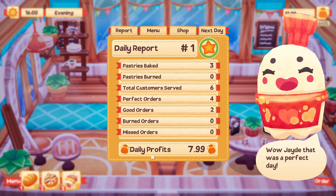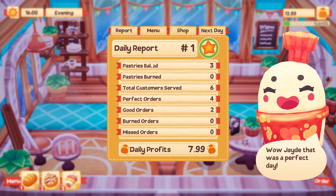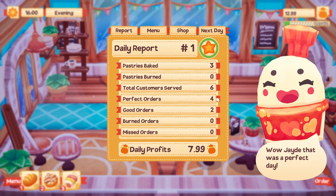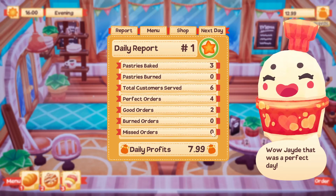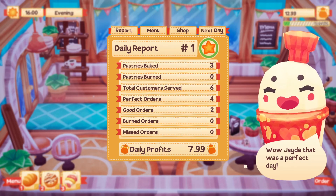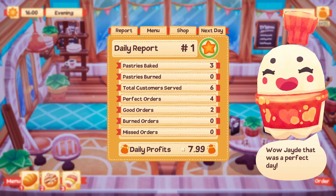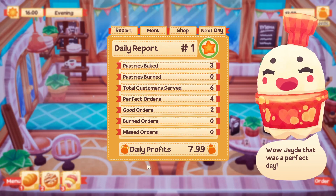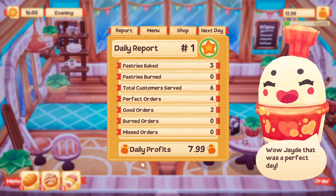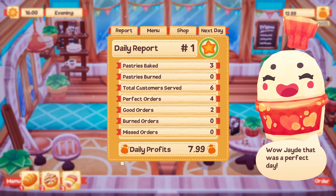Oh my gosh, how cute - a daily report! We made almost eight bucks. We sold three pastries, we didn't burn anything. We served six customers. Perfect orders: four. Good orders: two. We didn't miss any. Wow Jade, that was a perfect day! Hi Ember - my little puppy's saying hi to me right now. This is such a fun game, I can tell already. I haven't even played for very long and I'm loving it - it's so cute. The graphics are great.